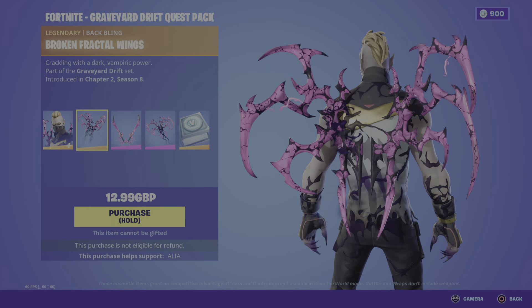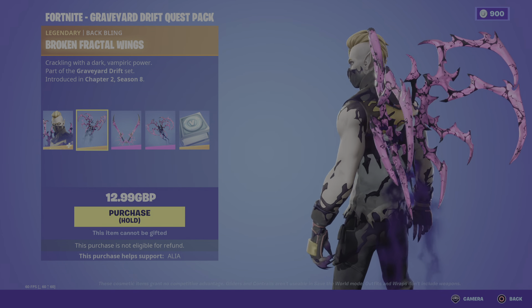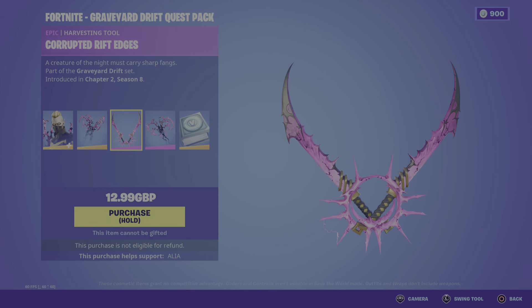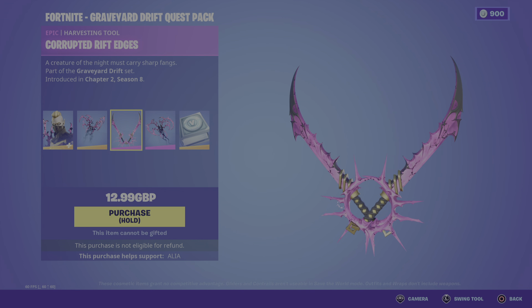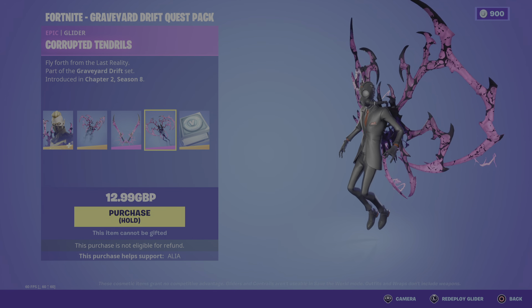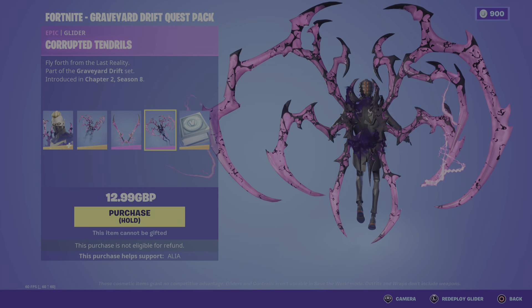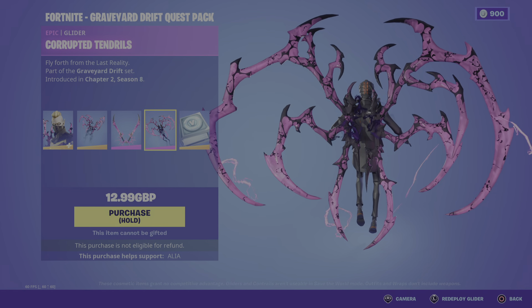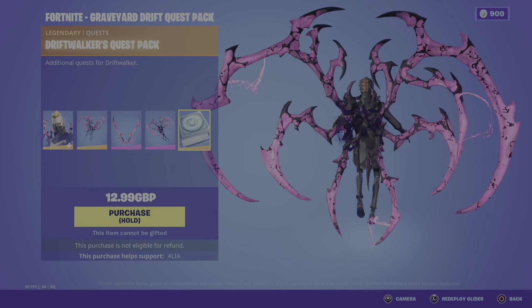We have the bat bling — the Broken Fractal Wings, cracking with a dark vampiric power. They kind of float too. Moving onto the harvesting tools — the Corrupted Rift Edges, a creature of the night must carry sharp fangs. Last but not least, the Corrupted Tendrils — fly forth from the last reality. The Cube Queen was always talking about the last reality, so this creature seems to have come from there, especially given all the purple crackling energy. It really shouts the storm.